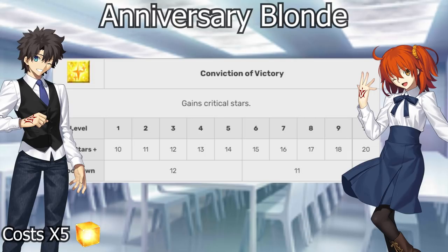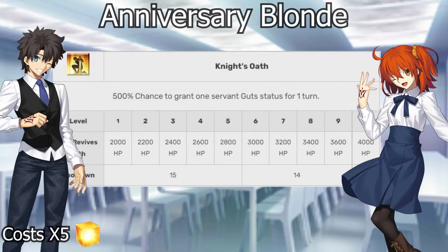Its second skill is a very powerful crit star bomb scaling up to 20 stars, which is really nice for crit carding comps, especially if you're soloing and need a big influx of stars to secure crits. While it doesn't have crit damage, it does give you the ability to secure crits a lot better. This is one of the big uses for Anniversary Blonde, but it isn't the only Mystic Code with a crit star bomb.